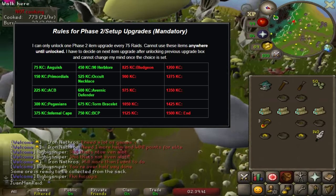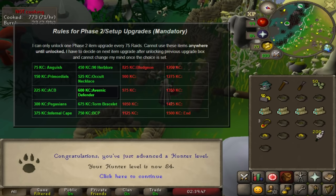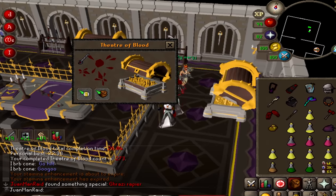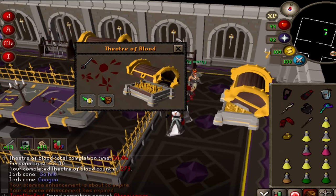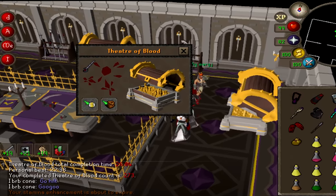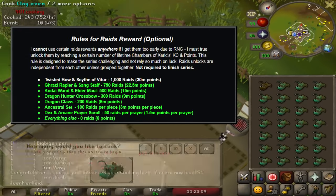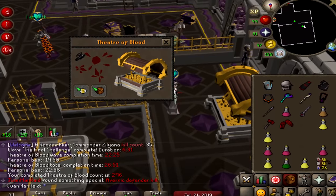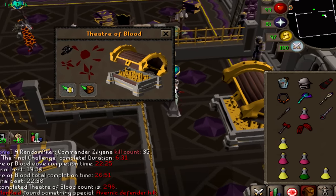However, there was one upgrade that I unlocked a while ago — at 600 KC the Afernic Defender — that we actually didn't get until the last episode. We finally got the Afernic Defender. We broke a 264 dry Abyssal Sire TLB — insane. And it wasn't with the Afernic Defender, it was actually with the Garazi Rapier. It's one of those additional but not mandatory items. Although at the time I got the Rapier, I already had enough Raids 1 KC to use it right away. So finally all the previous upgrades have been fully unlocked.